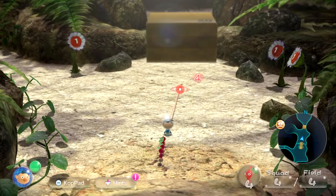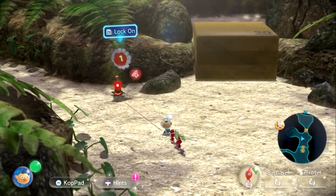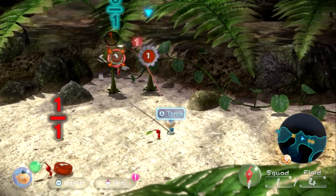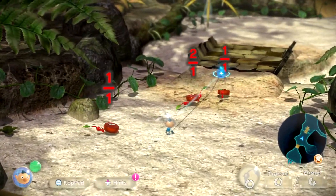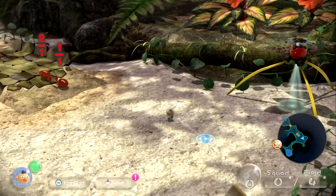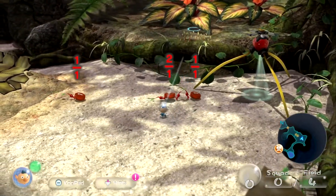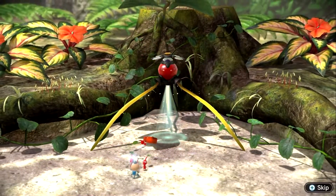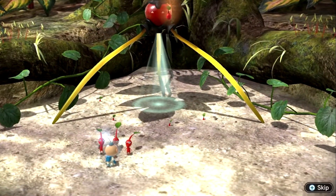That looks cute. I was hoping that the Pikmin would join in, but never mind. Let's get some more of these new guys. These are called pellets — if they're taken back to the onion, they'll spawn the color Pikmin in the number shown on the pellet. Actually, if you take them back to the red onion, they'll spawn double. You can take them to any onion and get one Pikmin, but if you take them back to the Pikmin of their color, you'll get more.